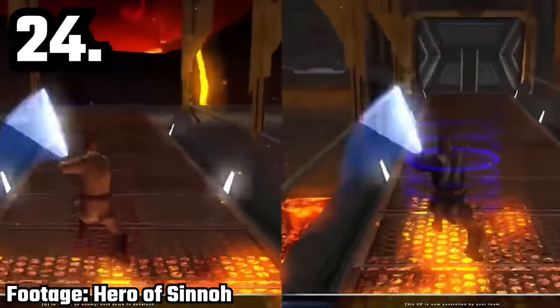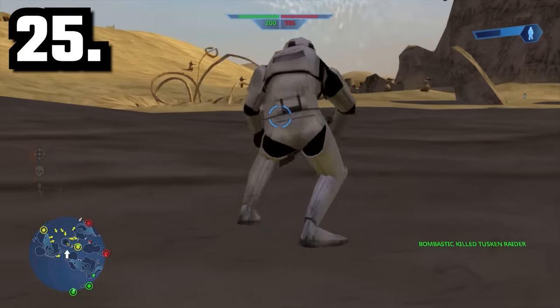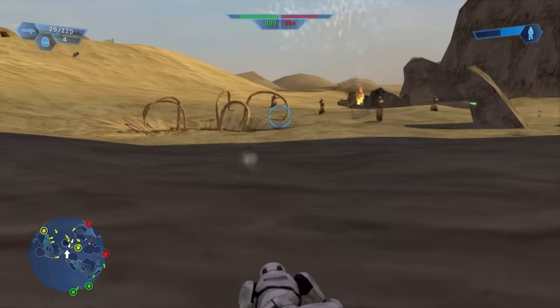Obi-Wan Kenobi and Anakin actually have the same lightsaber animations in Battlefront 2. Did you know that you can go prone in Battlefront 1 and actually crawl your way around the map, whereas this feature was scrapped for Battlefront 2 — in Battlefront 2, you can only crouch.